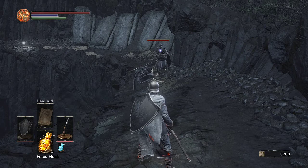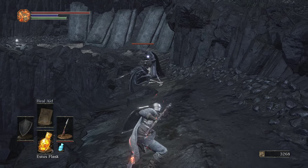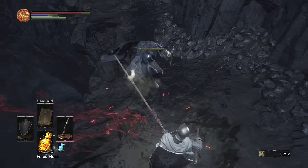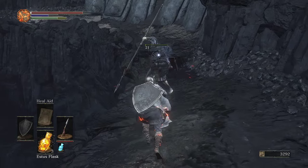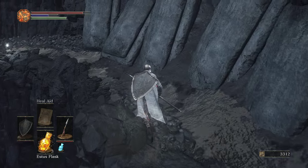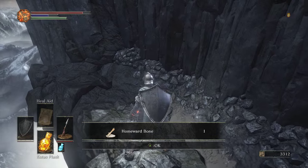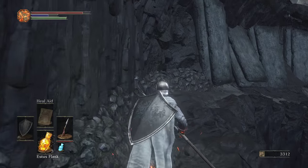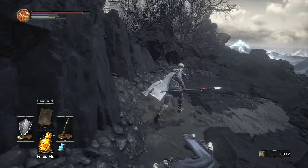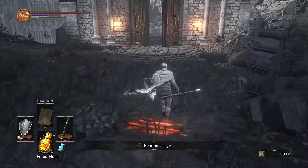Hi guys. You have a shield, huh? I might have a special thing for that. There we go. I could be wrong, but I think weapon arts cost you FP, just like magic does. You have to balance which one you want to use, because I think they both cost you your magic. Hope to keep an eye on that.